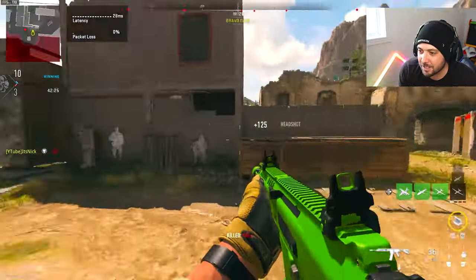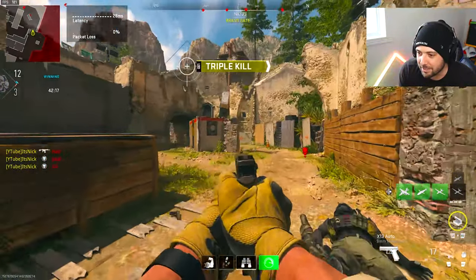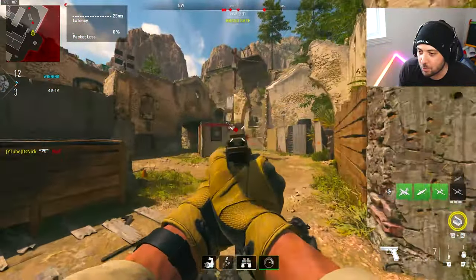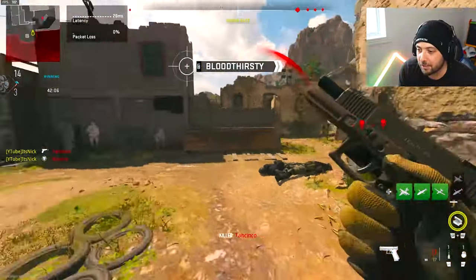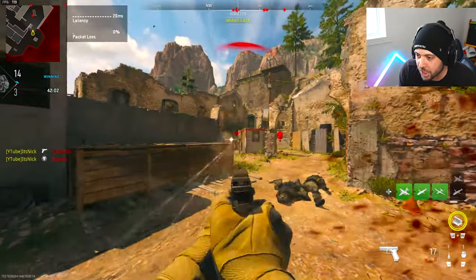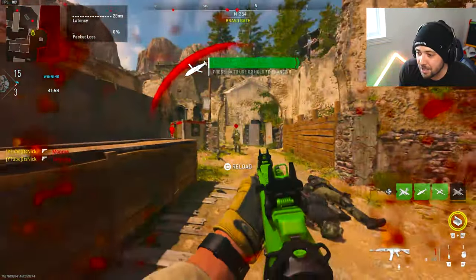Let's say there's an enemy right there and you're running in this direction, then you start getting shot at. By the time you turn around, if this was an actual player online I would have been dead — it just takes way too long to turn around. The good thing about a low sensitivity though is that if you are facing them, you can start lining up your shots really nicely and aim before you even ADS.